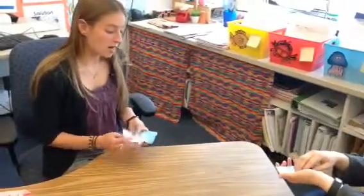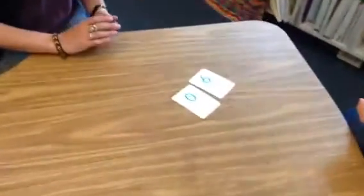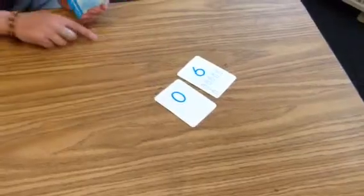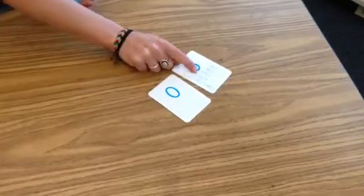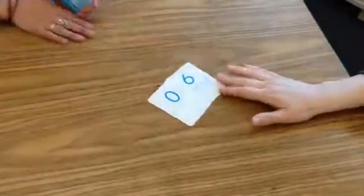Each player flips over their card and compares their numbers. The player with the greater amount uses their sentence and says '6 is greater than 0.' You can check by counting and comparing the pictures — this one has 0 pictures and this one has 6 candles, so I know that 6 is greater than 0. The player with the greater number wins.